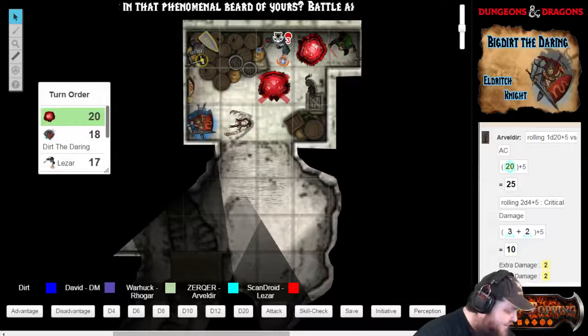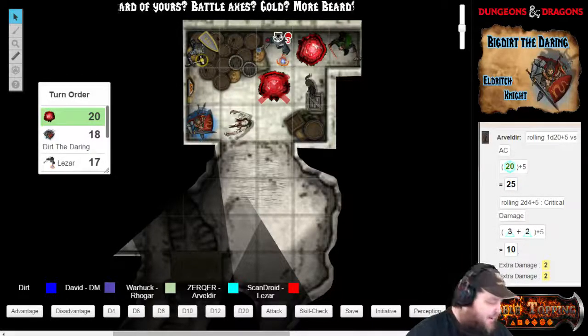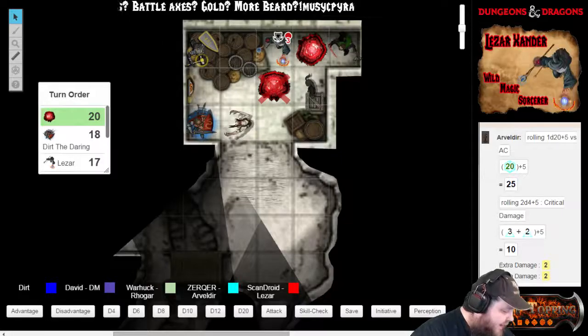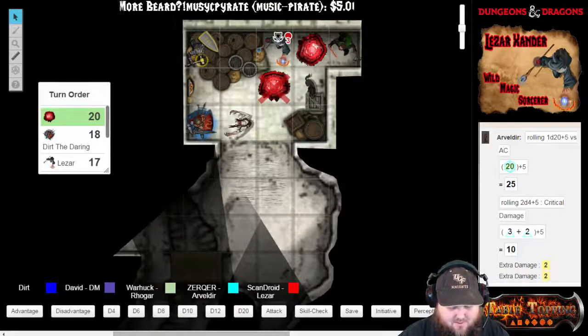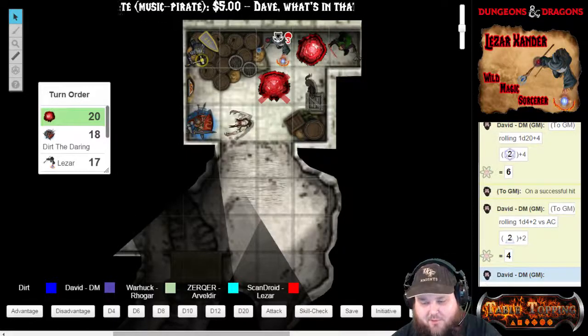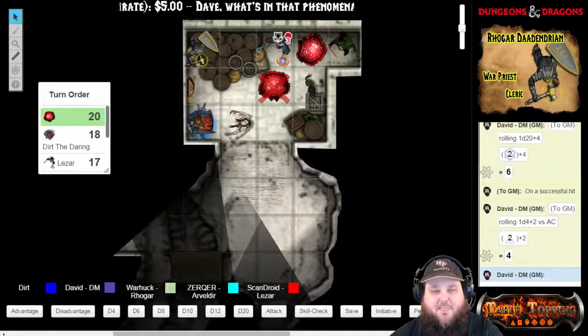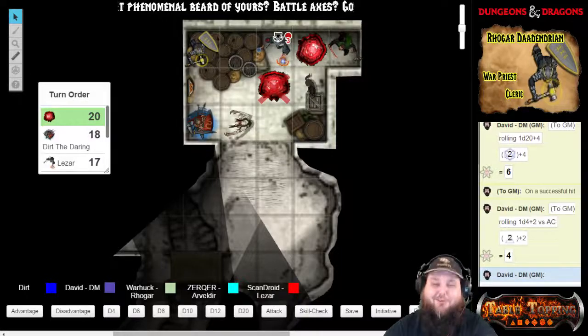It's going to attack you. A rather large mouth appears on this tadpole and lashes out. Does it have teeth? That is a six versus armor class, which is a miss. He's all butthurt until he misses, and then he's like — fucking piece of shit, I knew you were going to miss!